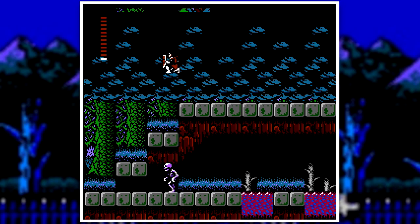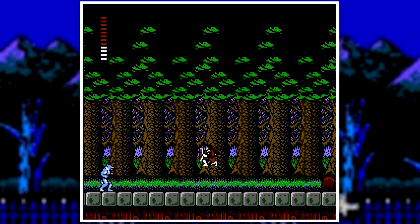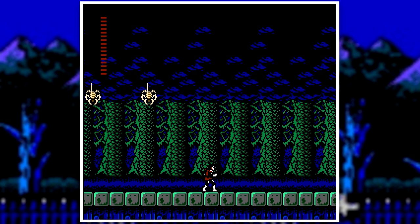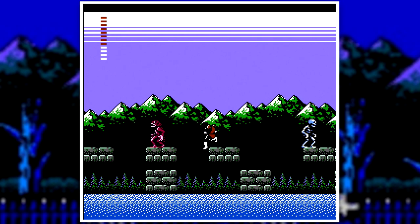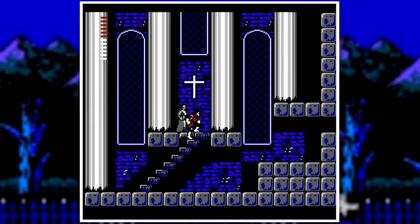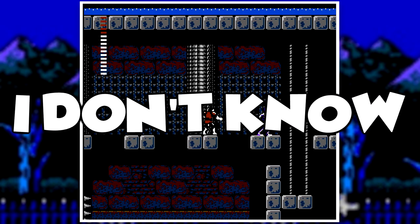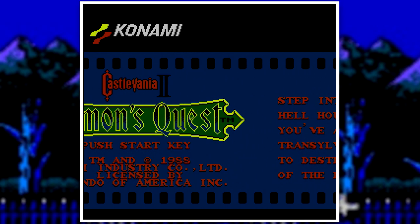Castlevania 2 really strayed away from the original. Like most of these sequels, it kept the same theme — you're still whipping monsters and having to fight Dracula — but instead of the linear level-based design of the first one, Konami decided to go for a more adventure slash Zelda 2 format, which sounds cool on paper. Simon's Quest: exploring all over Castlevania, finding secrets, using items, fighting cool new monsters. It sounds cool, but is it executed well? Is the design good? Is it as hard as the original? I don't know — I haven't played it. So let's take a look at this experimented sequel, Castlevania II: Simon's Quest.